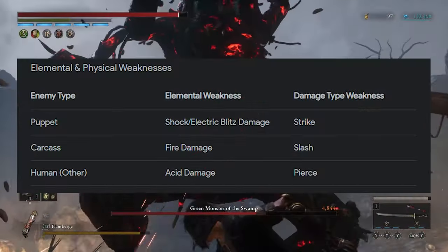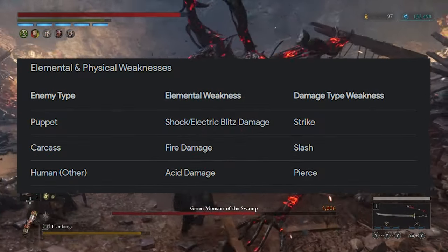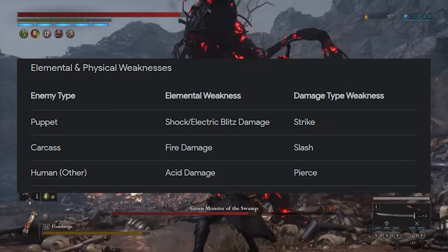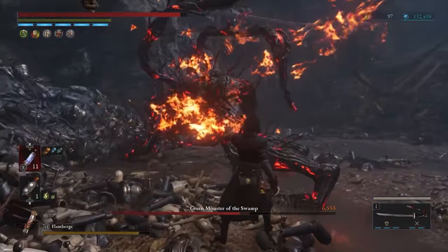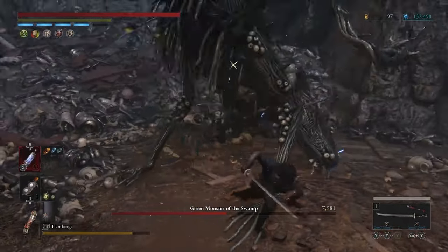Real quick: puppets are weak against electricity, carcasses are weak against fire, and humans are weak against acid. So it's a good idea to switch builds depending on the area you're in and the enemies you'll be fighting.